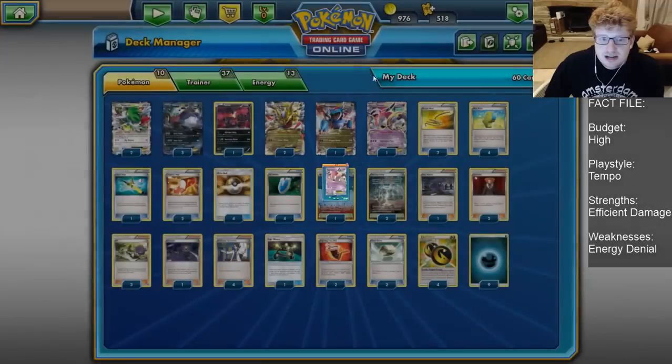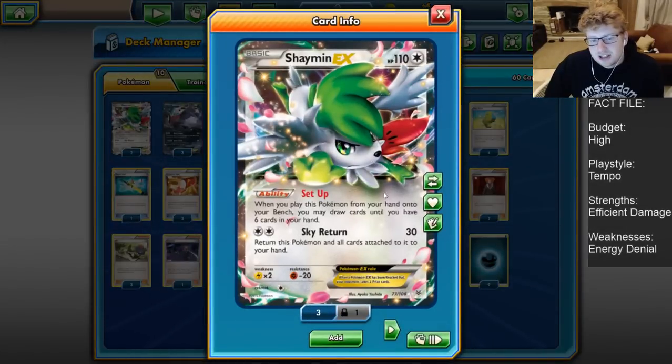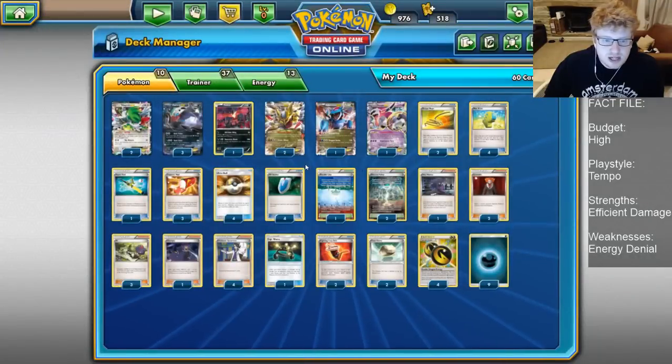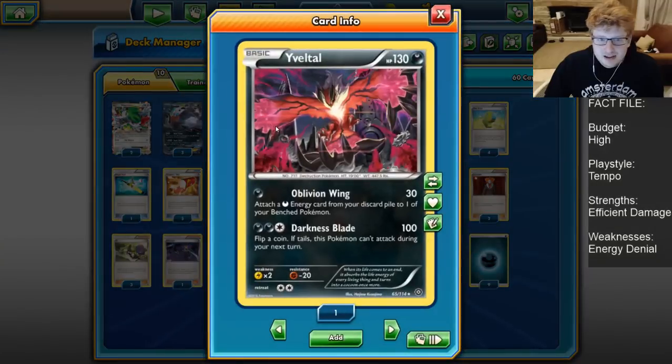Salamence's first attack, Beastly Fang, does 10 base plus 50 more for each of your opponent's EX Pokemon in play. So naturally decks that just try to Hoopa and find themselves two attackers and a Shaymin, or just three Volcanions, find themselves in trouble. Against Turbo Dark they like to go Hoopa and start going nuts with Dark Rides. Beastly Fang keeps things in check and lets you get big one-hit knockouts for just a Double Dragon Energy and a single attachment, or an Elixir, or slapping EXP Share onto Salamence is such a huge threat.